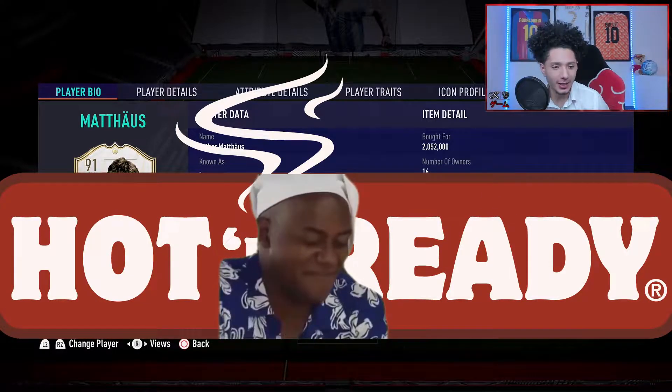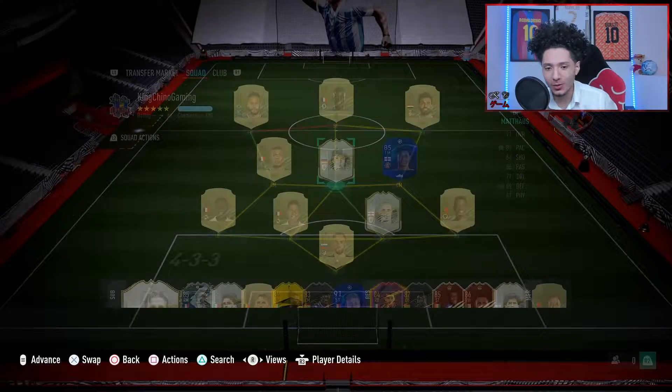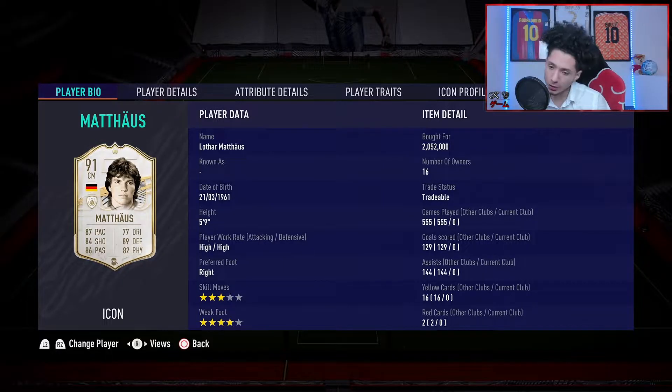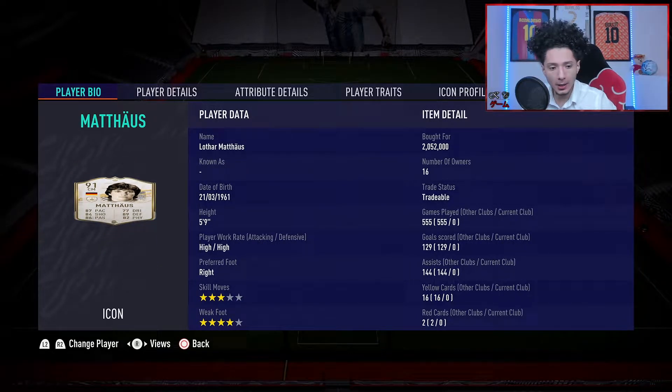We picked him up for two million coins — this is the mid version so he does have a bigger price tag on him. Five foot nine, right footed, only three star skill moves but four star weak foot, so at least he's got one of the four stars.